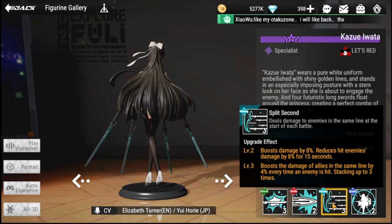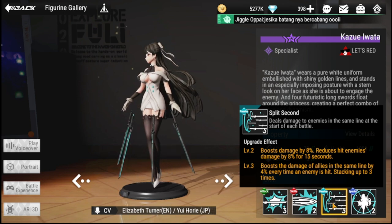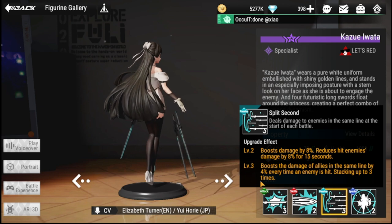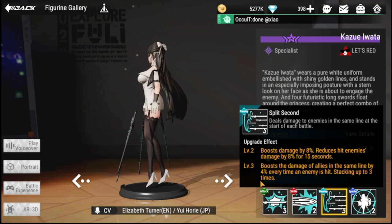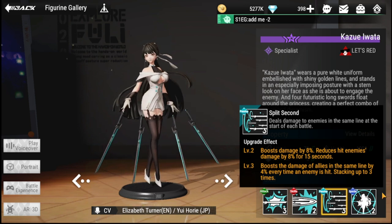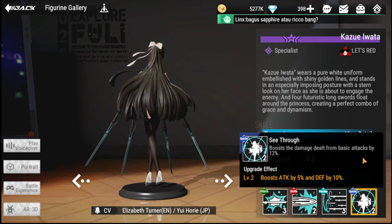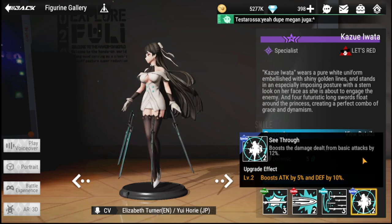Her passive, Split Second, deals damage to enemies in the same line at the start of each battle. The upgrade effect boosts damage by 8%, reduces hit enemies' damage by 8% for 15 seconds, and boosts allies' damage in the same line by 4% each time an enemy is hit — giving her great ally support. Her special, See Through, boosts damage dealt from basic attacks by 12%.